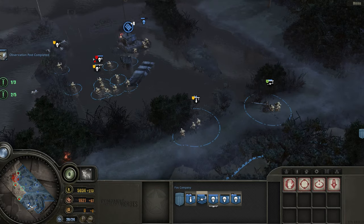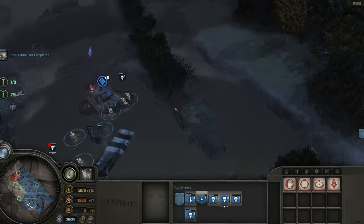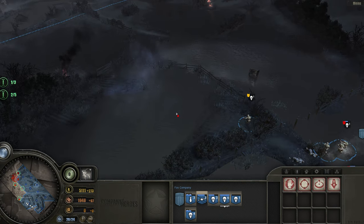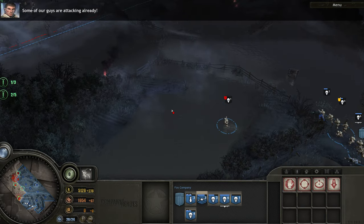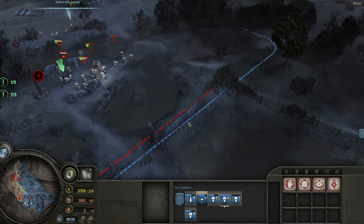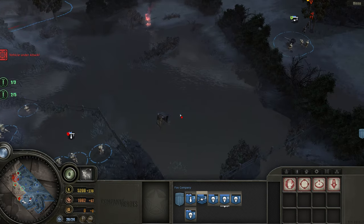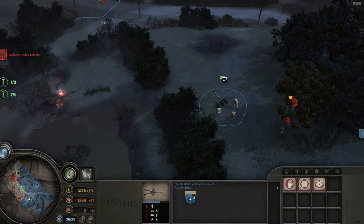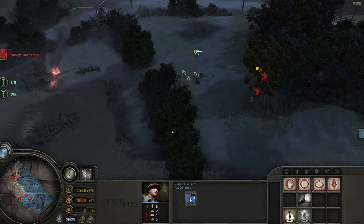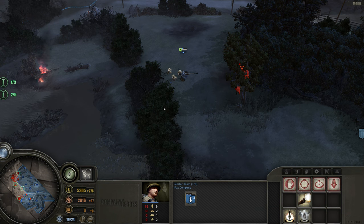Okay, enemy unit down — perfect. So the next objective is this gun over here, let's do that and face this way. Some of my guys are already attacking — quick, get in there, find some cover and help them take out that AAA. Oh crap, what are you doing? How did you miss that? Infantry squad lost.